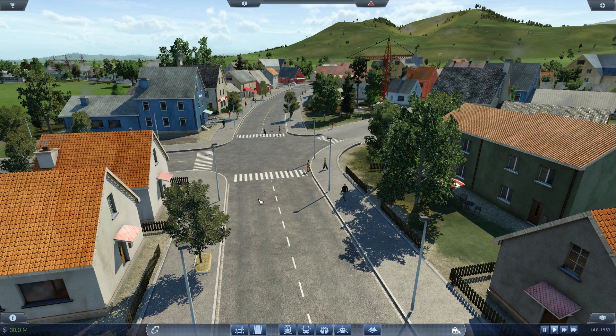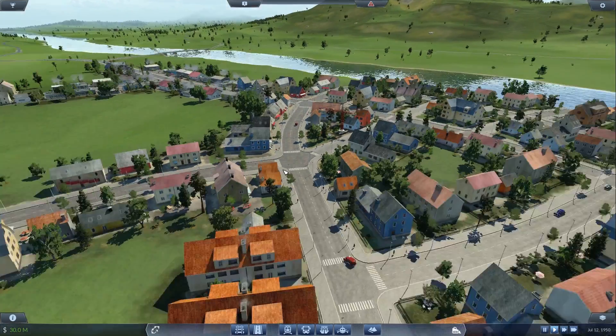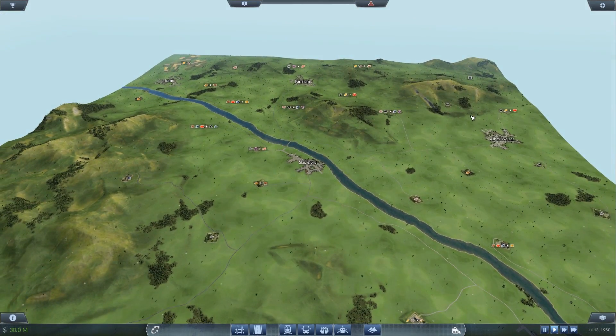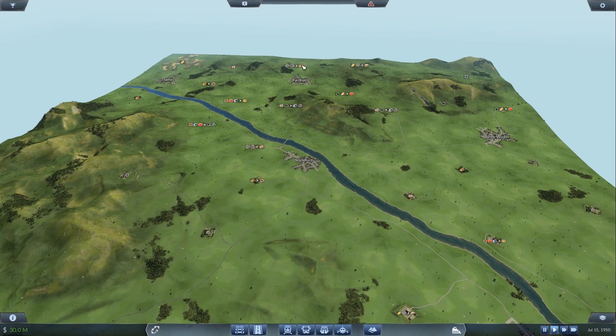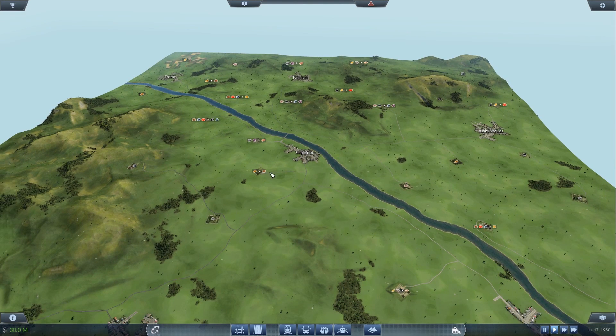Hello, DizCenters! Today we're back in Transport Fever, but this is not the campaign — this is the free play mode. You spawn a brand new map either in Europe or America with a random seed, and it creates different environments, different terrain, different hills, mountains, rivers, oceans, city locations, and products as produced by these various facilities.